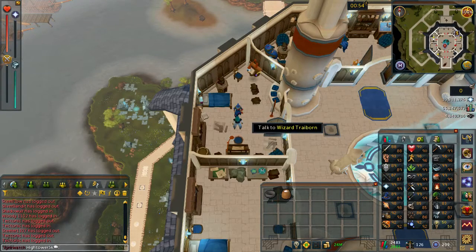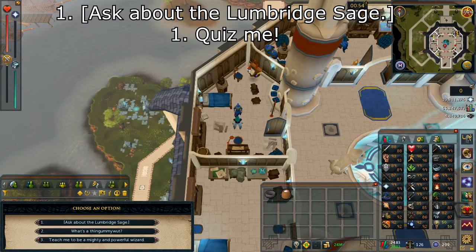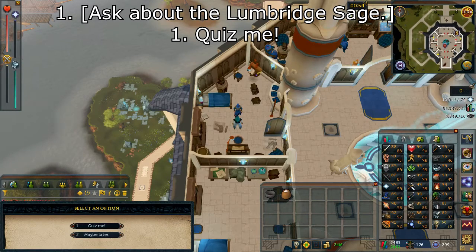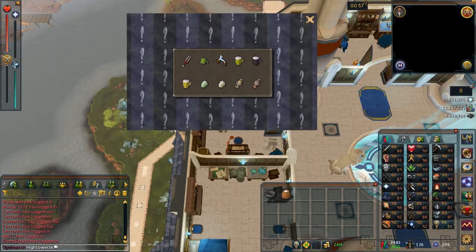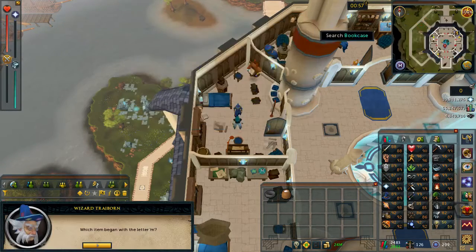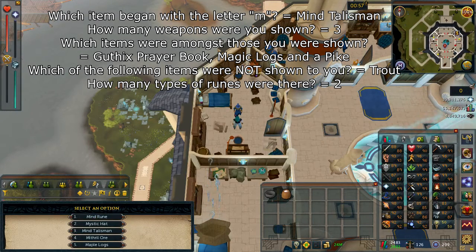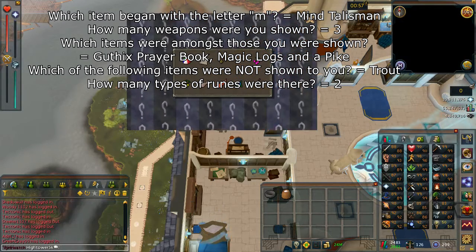We're going to do the same with the flour. Re-speak with the wizard, select option number one: Ask about Lumbridge Sage, then select option number one: Quiz me. You'll basically get a brief inventory of items shown — you don't need to memorize this, just close it. It's going to ask you a question straight after. All the questions are on screen with the appropriate answers; go ahead and match them up. It's different for every player, so get three correct in a row.